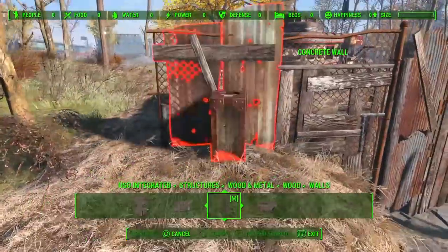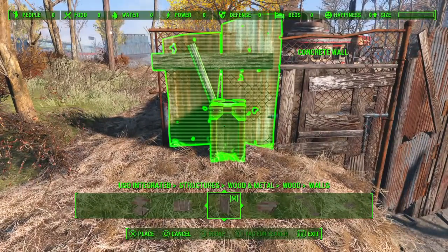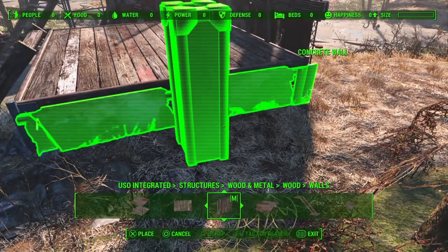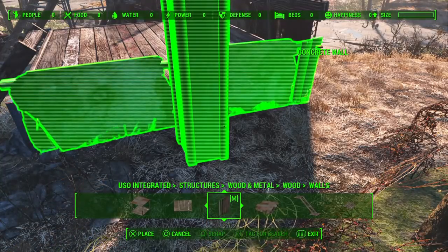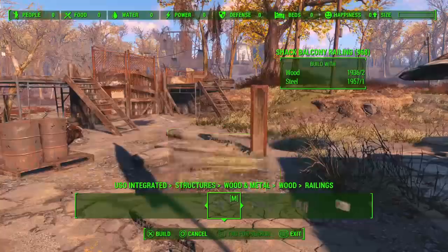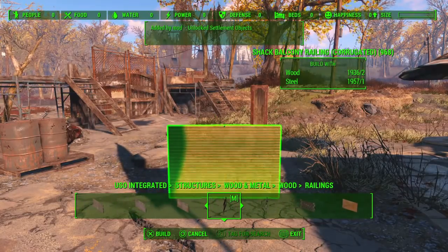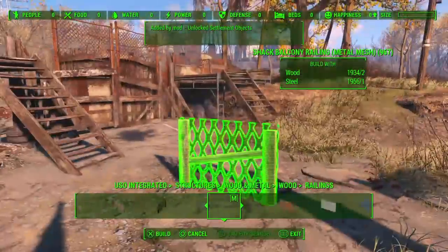Same again with this one. And on this side — just close up the gap a little bit. It's a bit low for a railing really on this side, but once the wall attaches to it it won't be a problem anyway — it'll be inside the settlement rather than outside. Mix and match a little with the USO shack railings here.